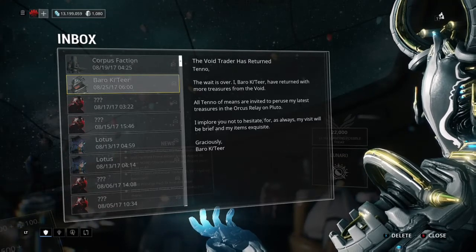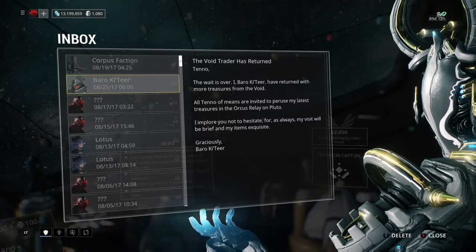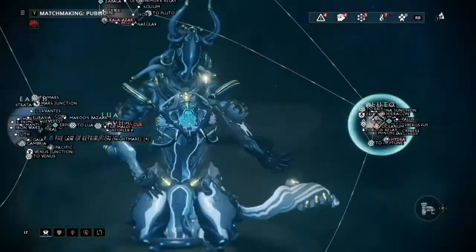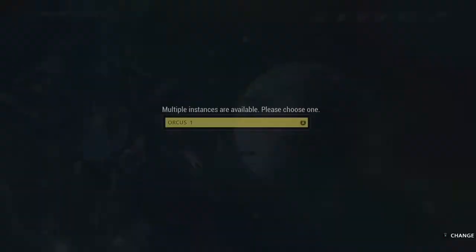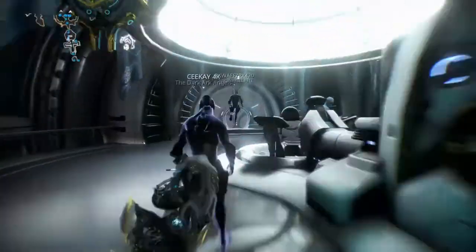Anyway, I'm going to show you guys where he is. Today is one of those days he decided to send me a message as soon as I logged on. I forgot that he was actually coming because I was going to go somewhere this morning, but I guess I have to wait until I'm done this. As you can see, this symbol always shows where Baro is, so you'll never not know where he is.